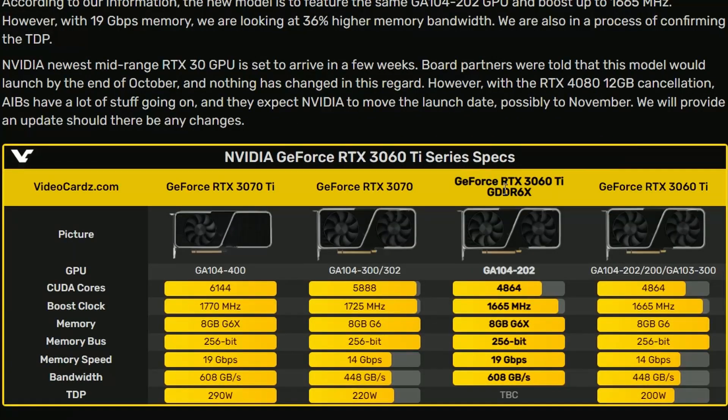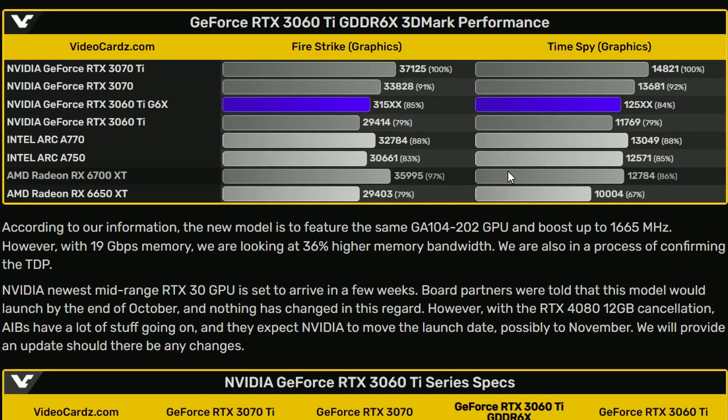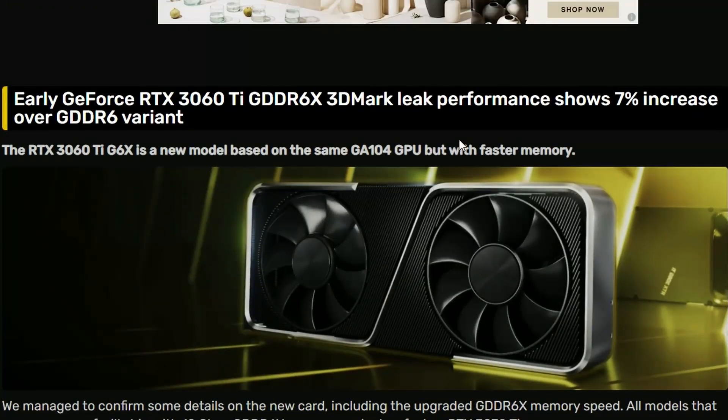If you compare the Time Spy numbers — around 12,500 compared to 11,769 — that's basically five percent. I'm not sure where the seven percent comes in exactly, but it's a rough calculation. My question is: couldn't you just overclock the 3060 Ti GDDR6 variant and get that performance anyway? I could be wrong, but I guess they're moving to GDDR6X for better compatibility now that it's available.